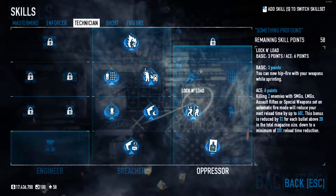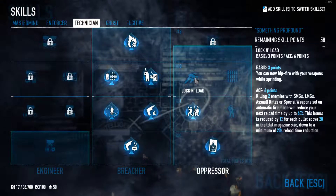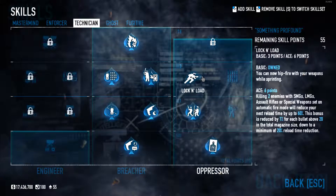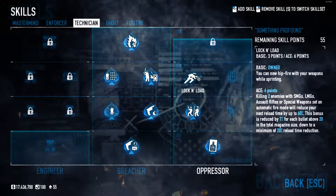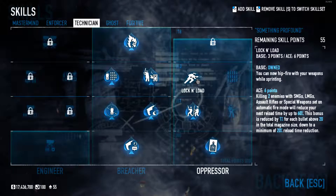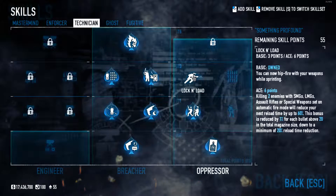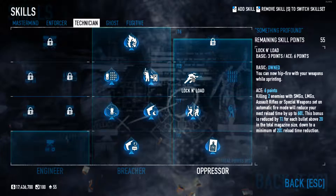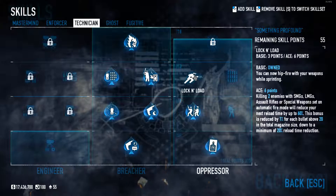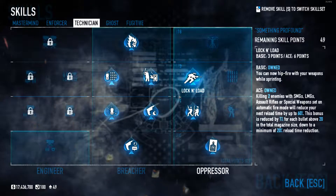Then we are going to ace lock and load, which means you can now hipfire your weapons while sprinting. The ace version means killing 2 enemies with SMGs, LMGs, assault rifles, or special weapons set on automatic fire mode will reduce your next reload time by 60%. This bonus is reduced by 1% for each bullet above 20 in the magazine, down to a minimum of 20% reload time reduction. So if you have an LMG it should be really good.